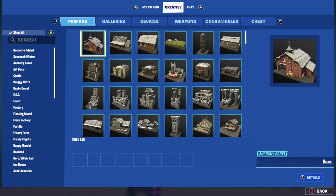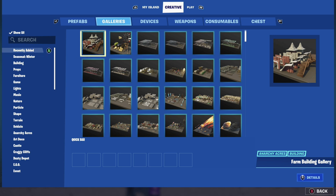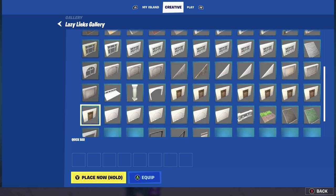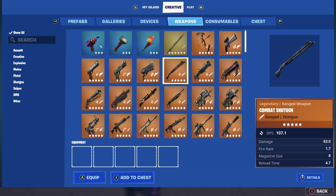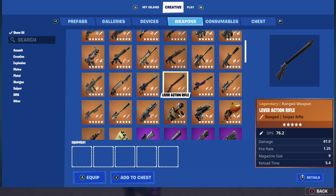Before we jump into that, we had a big update to Fortnite and Fortnite Creative. The biggest update for this patch: they recently released the Lazy Links Clubhouse prefab, the garage, and the pro shop, which is pretty dope. They also released one gallery — the Lazy Links gallery — and if you're a big fan of Lazy Links like I am, you will be thrilled by this new gallery.